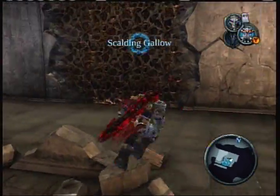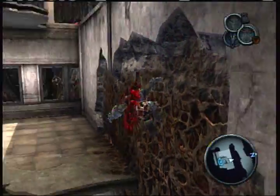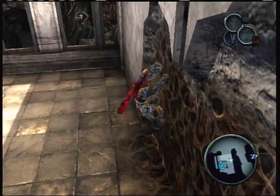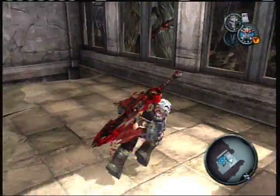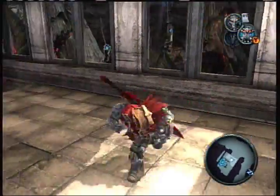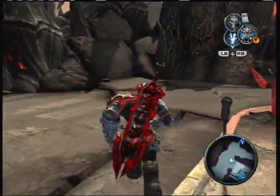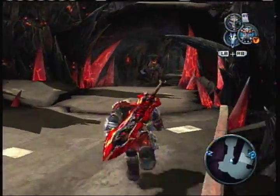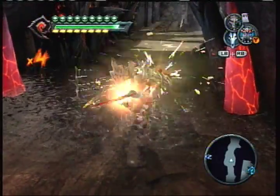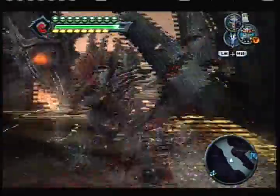Now we're back at the Scalding Gallows. Where I don't actually remember where we're going... oh, that's right, I know where we're going. Up here is absolutely nothing that I can remember at the moment. I think I have mentioned that there's an Abyssal armor piece in this area, and the only way to get that is through this way, but I'm not going to pick that up — as of right now I actually might have already — but, you know, it's confusing a little bit.